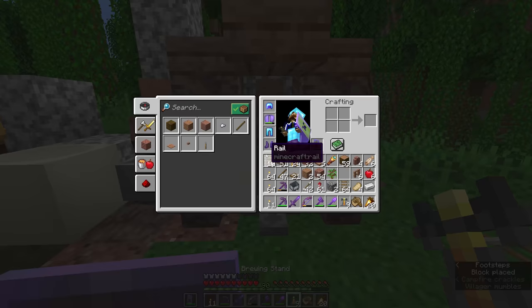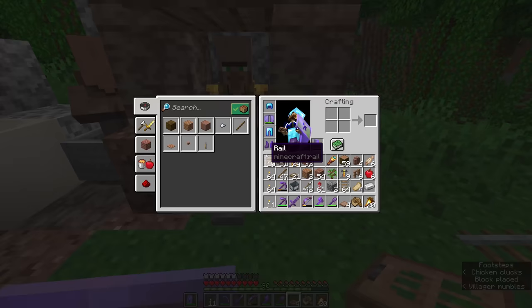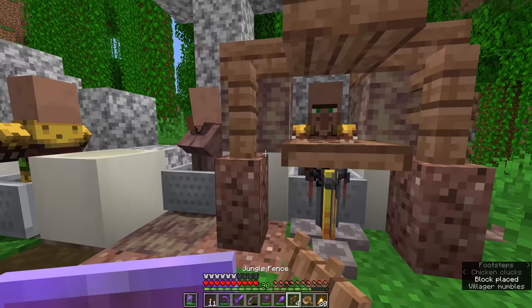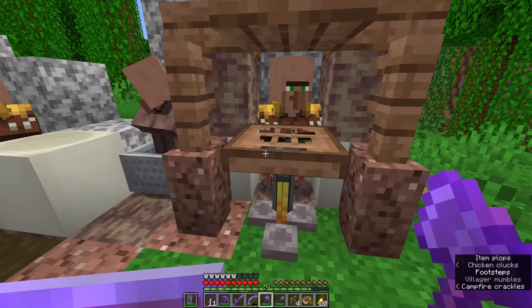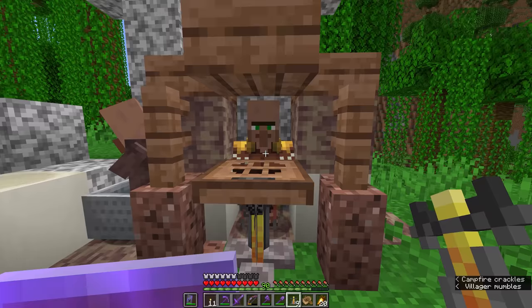We're going to put the trapdoor on top of the brewing stand there, put these two fences on either side — there we go, he's in. The trapdoor is actually quite important in this setup because that's what should give the villager the idea that he can pathfind around this workstation. You'll notice that the villagers don't always pair to their workstations straight away — often that's a time of day thing. You just need to wait for the next working day, and then the villagers will typically be looking for points of interest — beds and workstations.